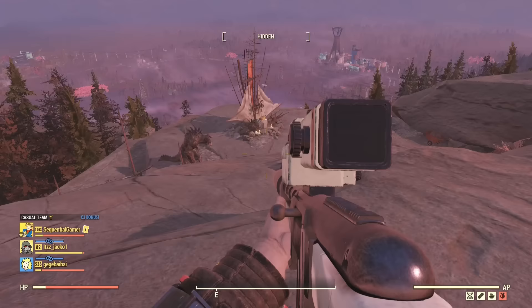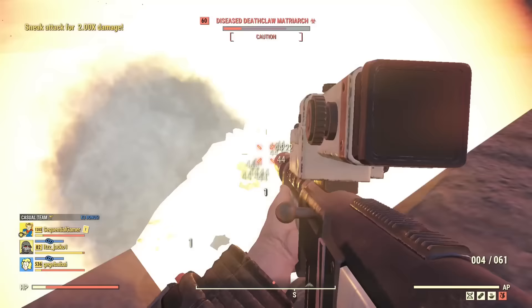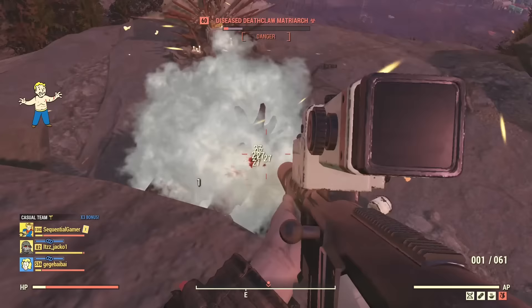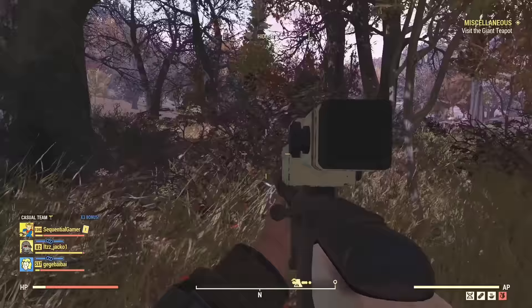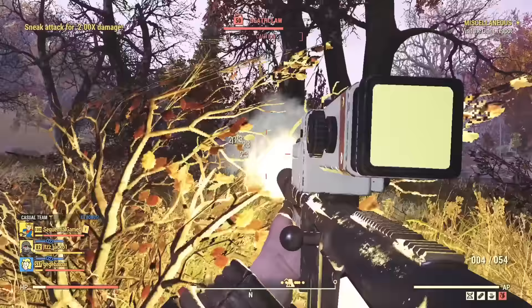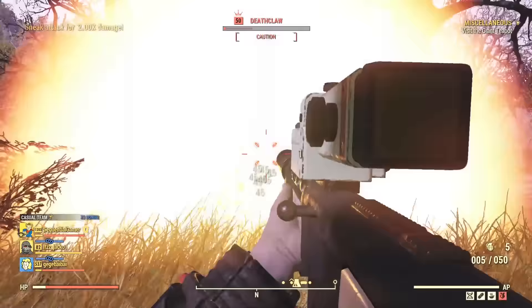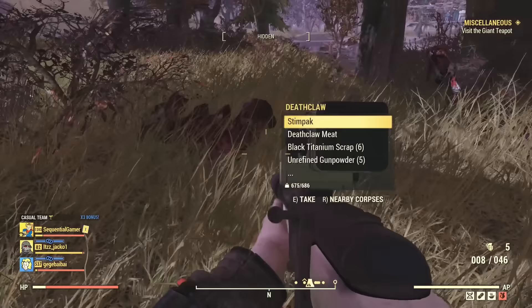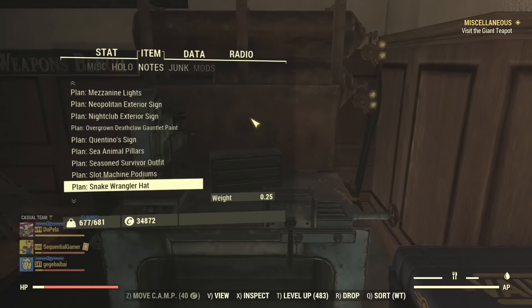So let's ask the death claw very nicely if it's willing to lend us a hand - I promise to give it back. After looking for materials, it's legless. Enforcer is super powerful, folks - if you've never tried Enforcer on a death claw, give it a try. It's good fun. No hands though.